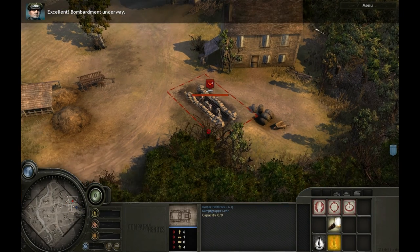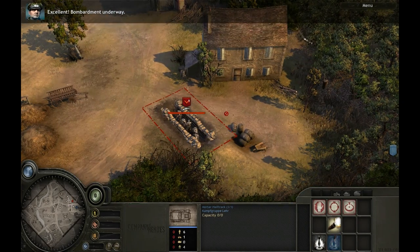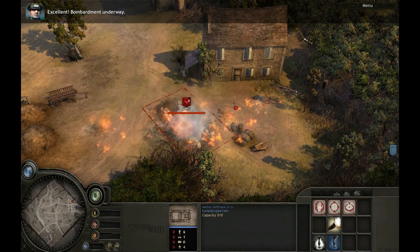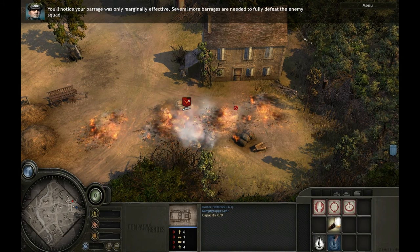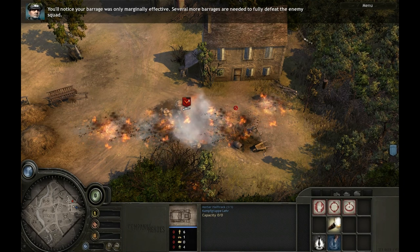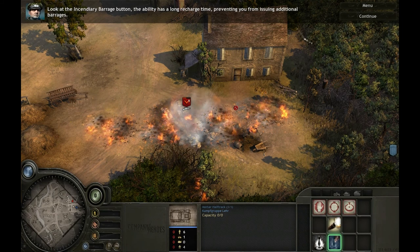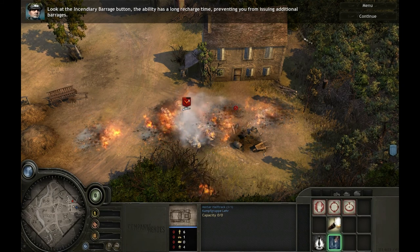Excellent — bombardment underway. You'll notice your barrage was only marginally effective; several more barrages are needed to fully defeat the enemy squad. Look at the incendiary barrage button — the ability has a long recharge time preventing you from issuing additional barrages.